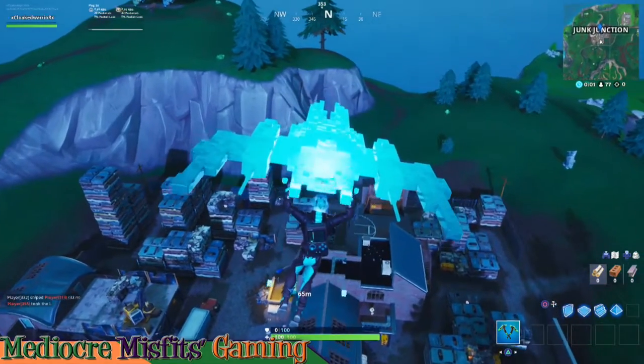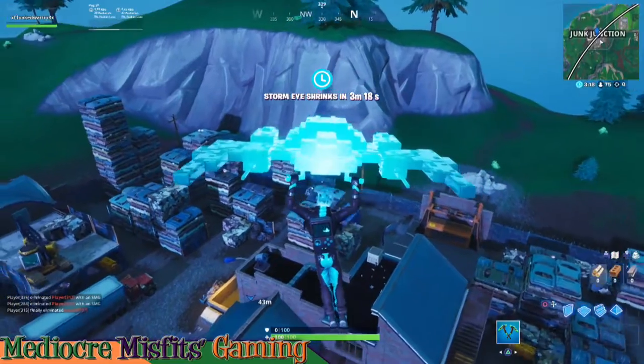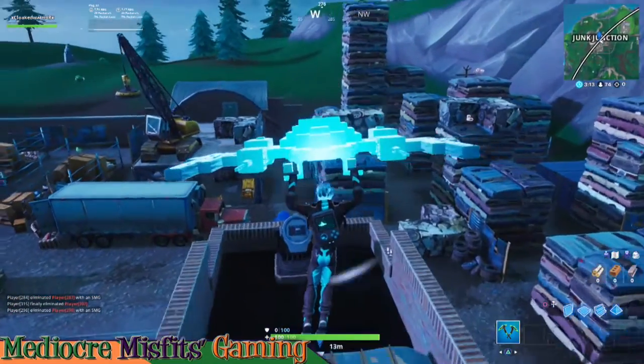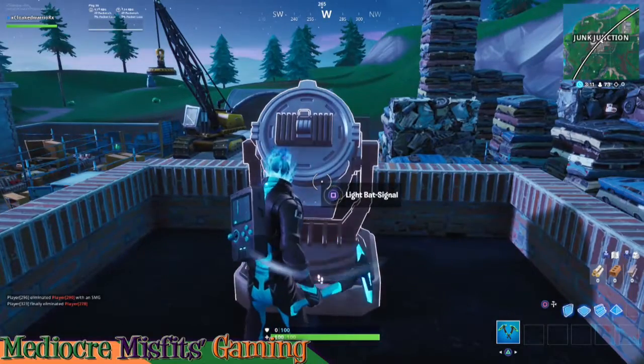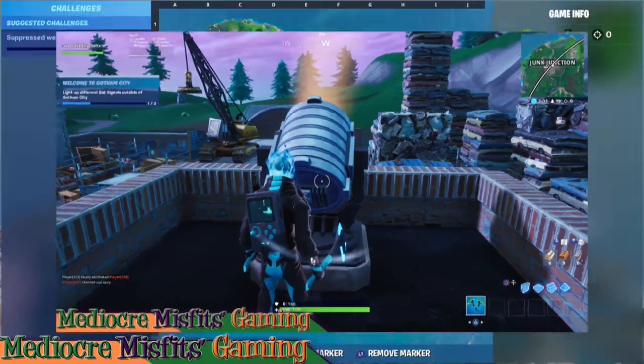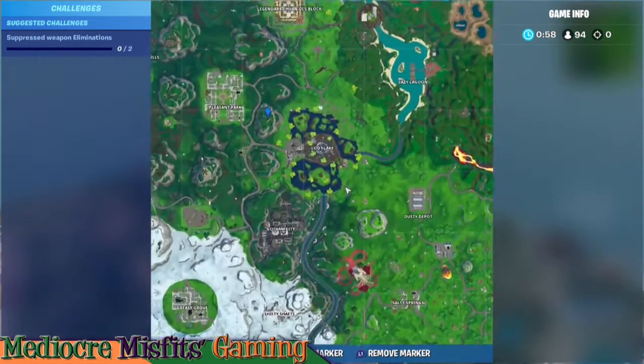This first bat signal that we're headed to is located here in Junk Junction. You can collect these in any order - no particular order is needed, this is just the first one we landed at. After you collect this one, we'll be on to the second.